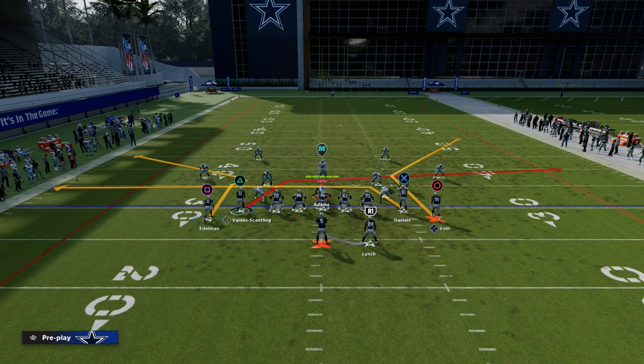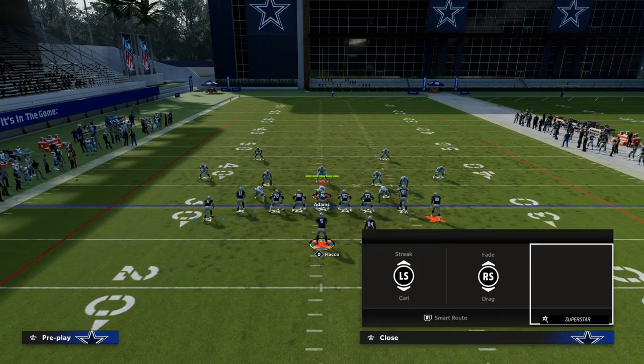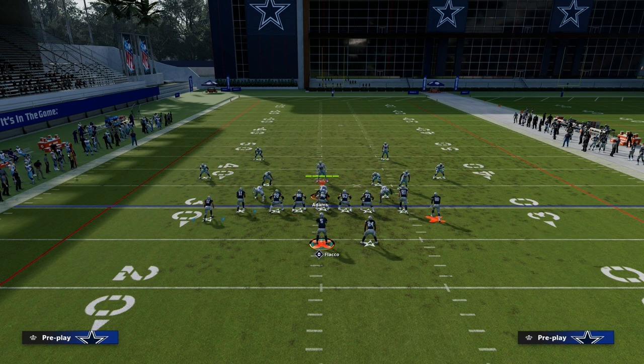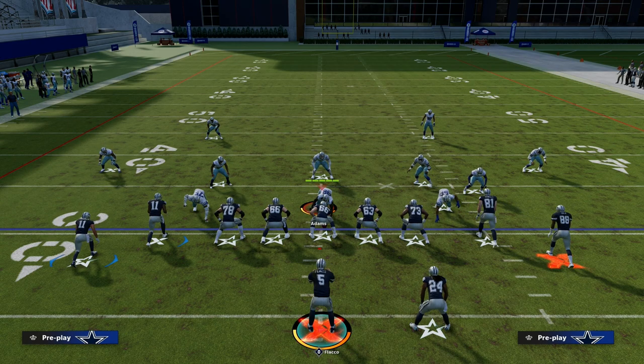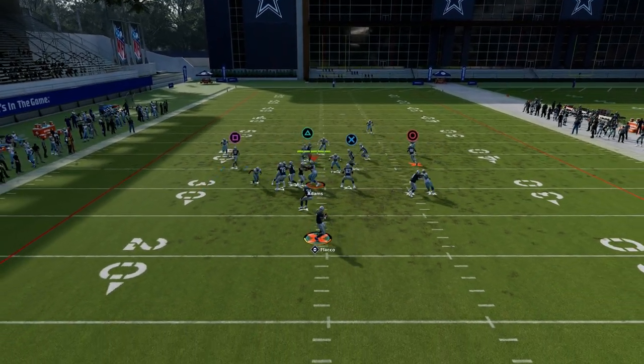The rest of the puzzle is up to you. What I like to do, especially if you have Hot Route Master, is put your left receiver on a corner and put your right receiver on a post. This is what the play art looks like. This is an incredible play against man coverage — really good against man. I'll show you how it works against zone 2, and it's actually pretty decent against zone as well.